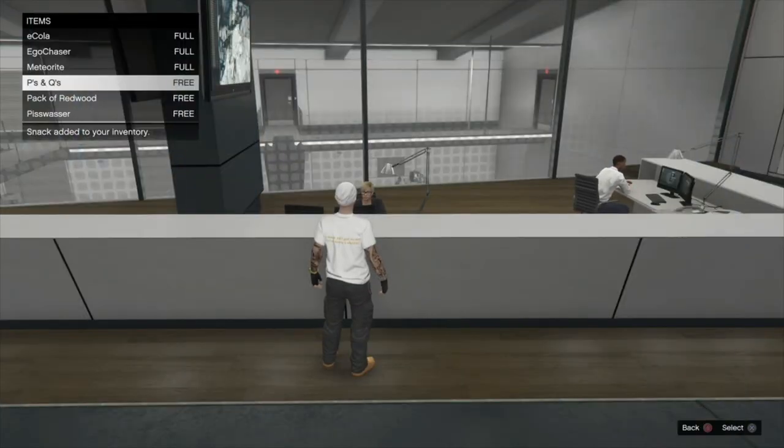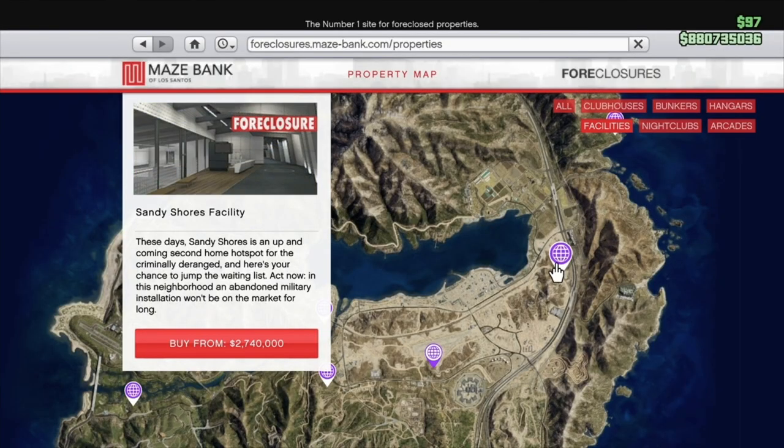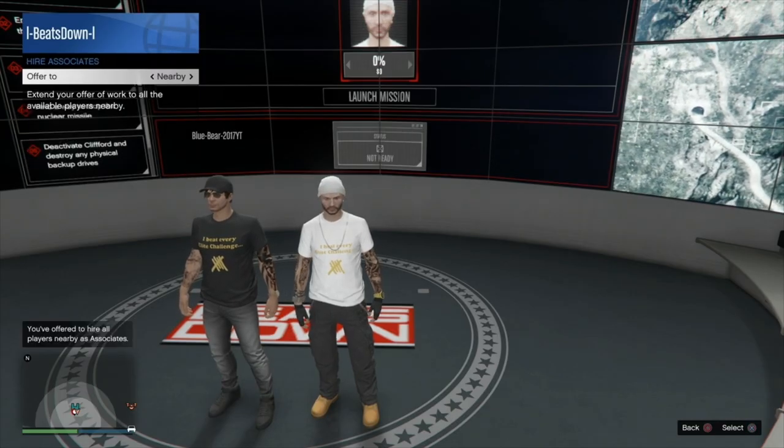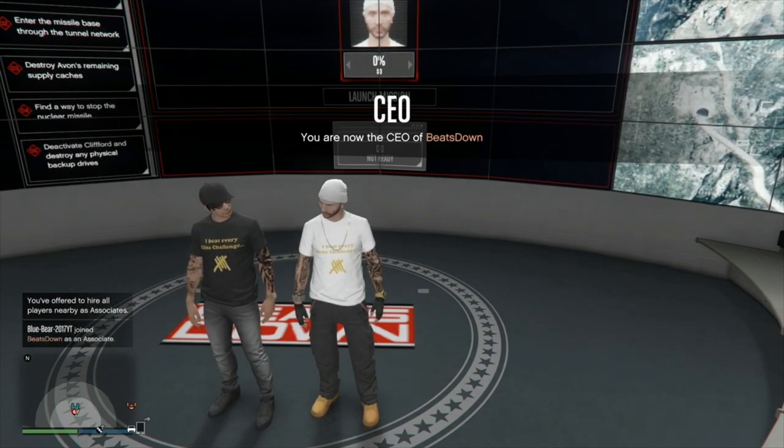The first things you need to do is fully stock up on snacks and armour. Facility location isn't paramount as the timer doesn't start straight away, but the closest one is at Sandy Shores. Before you start, invite all players to a CEO organisation as this will benefit you during the heist as it will refill your health bar for free.